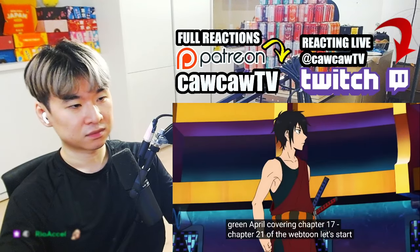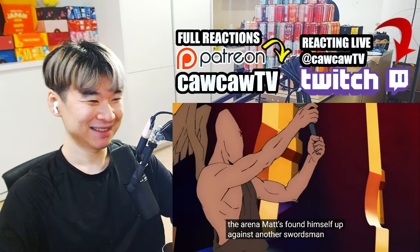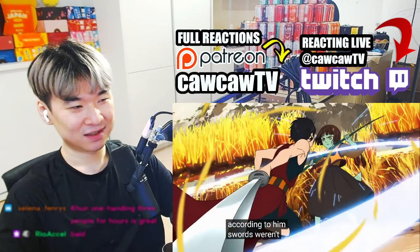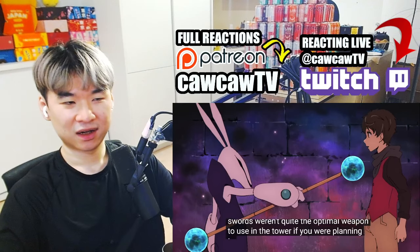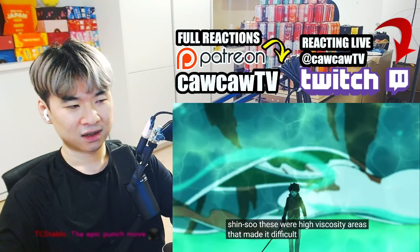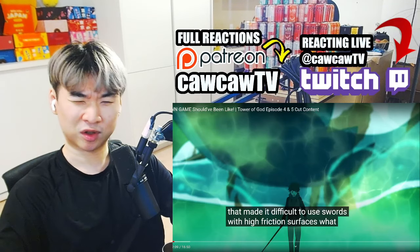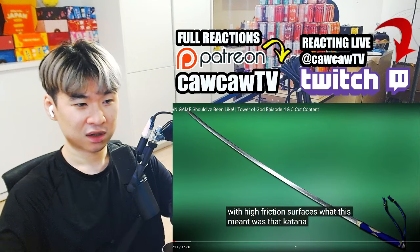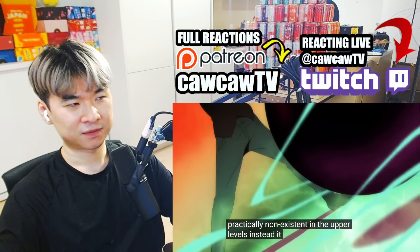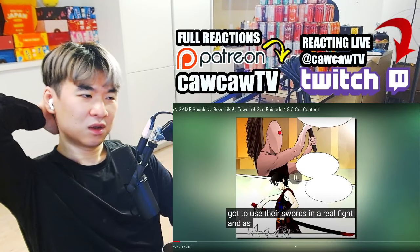Starting at chapter 21 of the Webtoon — let's start things off at the beginning of the second round. As two new teams entered the arena, Hatz found himself up against another swordsman. It's here that this swordsman mentions a key piece of information about the upper floors. According to him, swords weren't quite the optimal weapon to use in the tower. If you were planning to climb, you had to know how to deal with increasingly dense areas of Shinsu — high-viscosity areas that made it difficult to use swords with high-friction surfaces. That's why people use needles. That's what Black March is, and what Green April also is. Katanas or long swords — basically any sword with high surface area — were practically non-existent at the upper levels. Instead, needles or spears were much more common. So this could have been the last time they got to use their swords in a real fight. What's Hatz gonna do — just switch over to needles? Because his entire thing is swordsman.